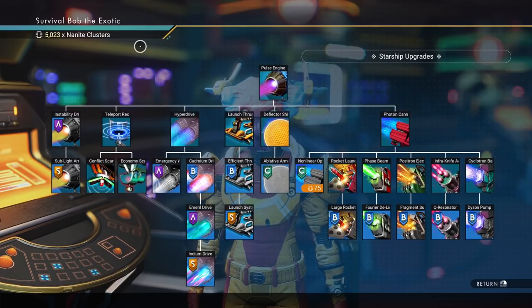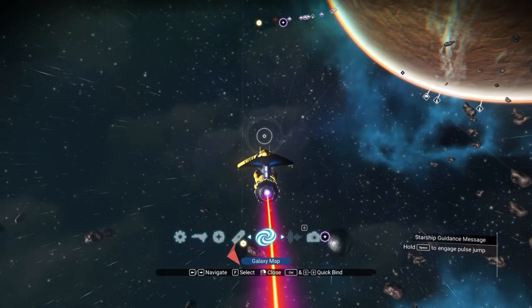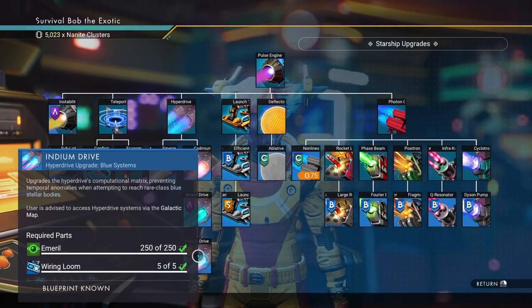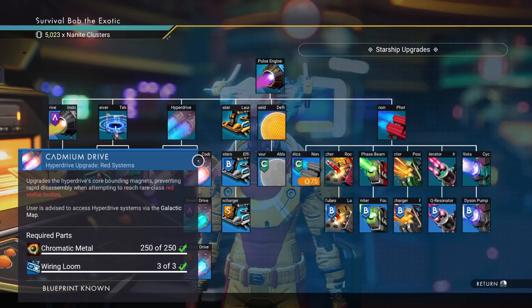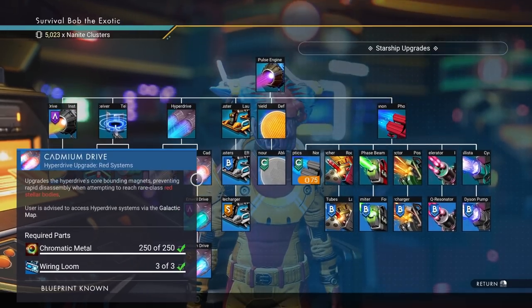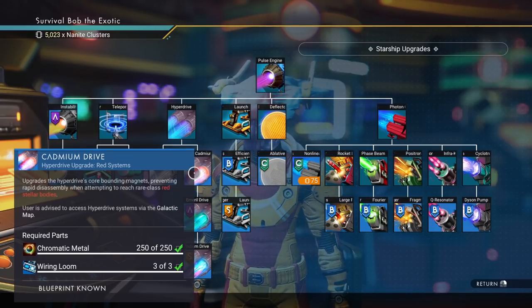Staying with the starship upgrade vendor, the number eight item on my list is the cadmium drive. The cadmium drive is the first hyperdrive upgrade that allows you to go to different colored systems, and it opens up the chain to get you to the emerald drive and the indium drive. It only requires chromatic metal and three wiring looms, which you'll need to purchase. Once you get the indium drive, you don't need the cadmium or emerald drive anymore because it unlocks access to the next type of solar system.